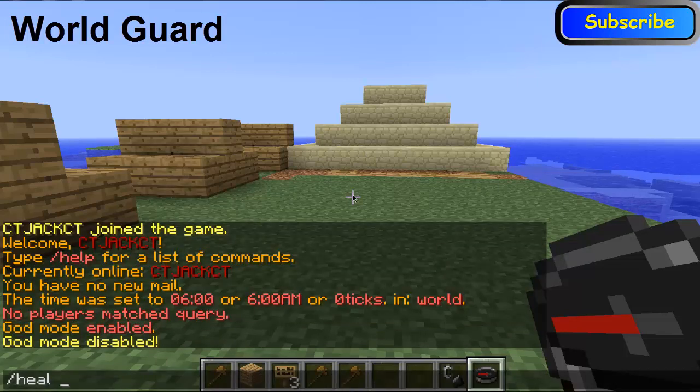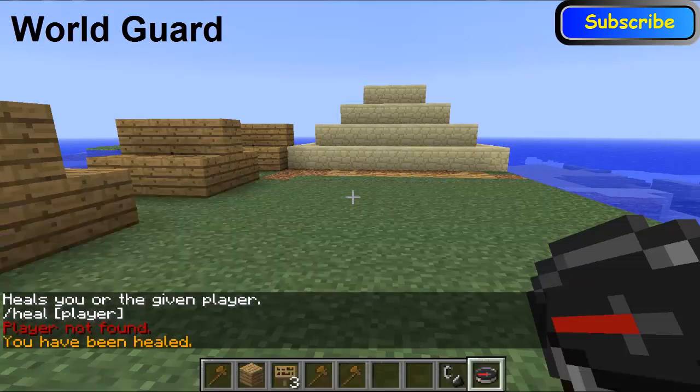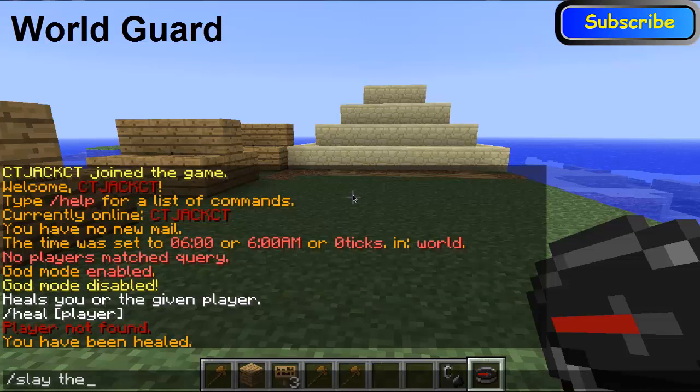Another one is 'heal'. So you can heal people — just type the name. And it would heal them. Or just heal yourself. You can do 'slay' — so you can slay other people. If you type in 'slay' then the name, it will slay them.